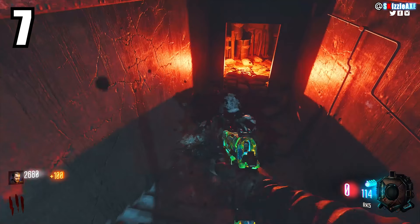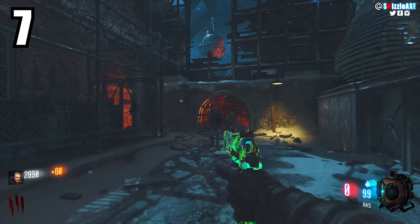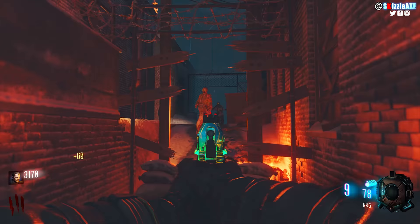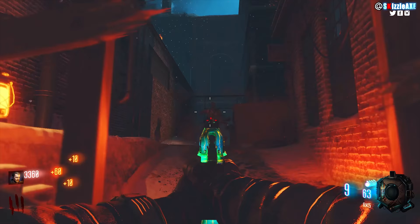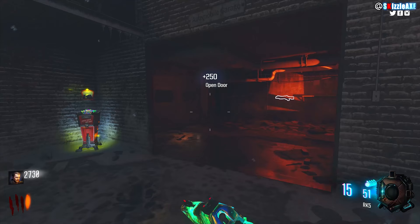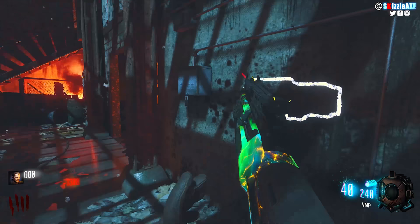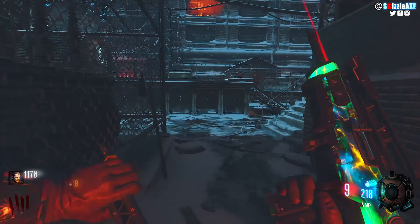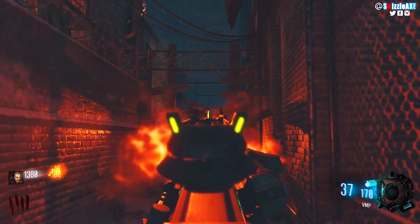Coming in at our number 7 spot, smart players always go with their gut and their intuition. What if they hit the box and get something that Bob would love? Bob loves weapons like the SMR — he thinks it's a good meme. But Toby will resist and rather go for a wall gun he knows, like the VMP in The Giant or the Thompson. He'd rather go with something with a decent ammo count to make points, buy doors, buy perks, and then hit the box — that's the smartest thing Bob can never think of.